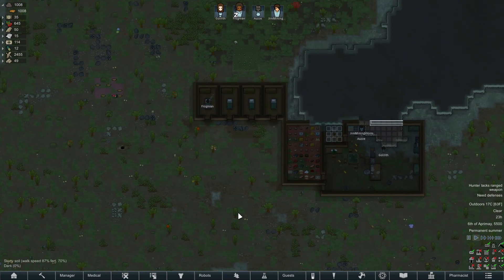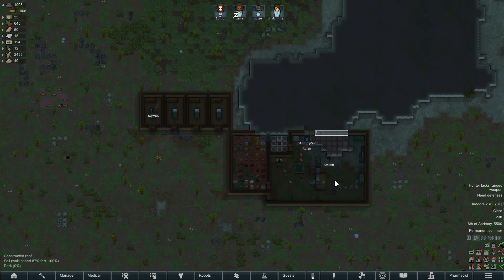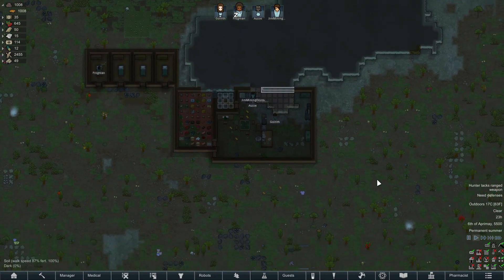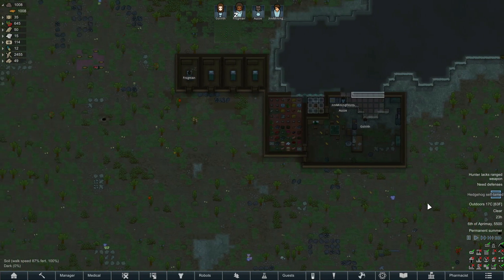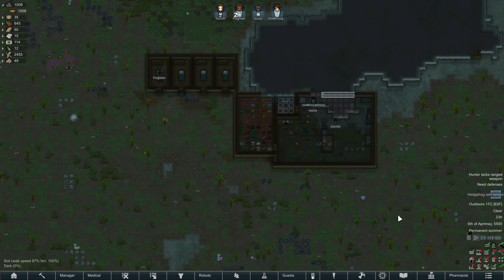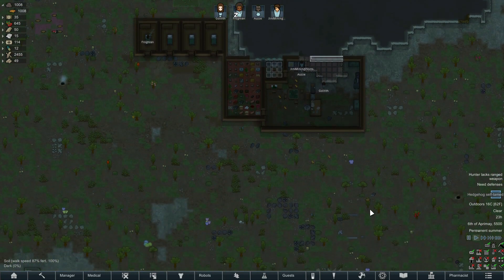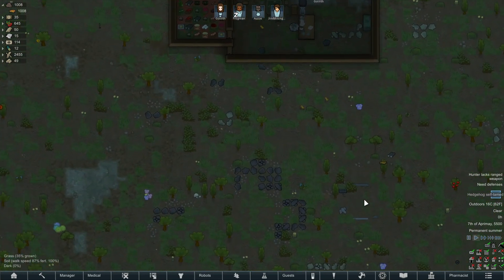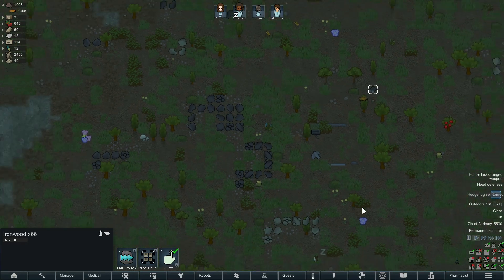Hey everyone, lensmanoz here and welcome back to RimWorld. This is the second episode of the new Biotech updated advanced map. My game now has more mods - a few more have updated in between and I've added them back in, so we can now get Celsius and Fahrenheit temperatures. The hospitality mod has updated so we can now get guests and charge them to stay.